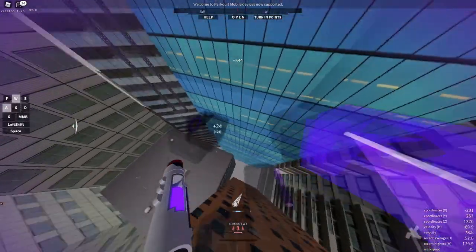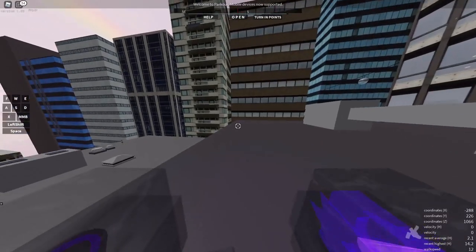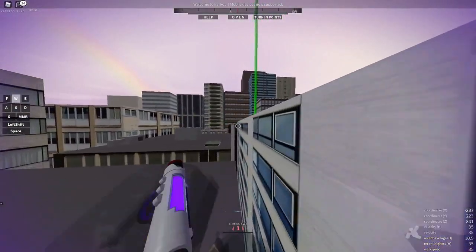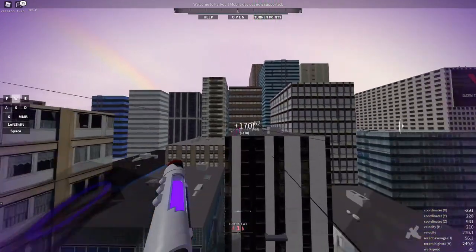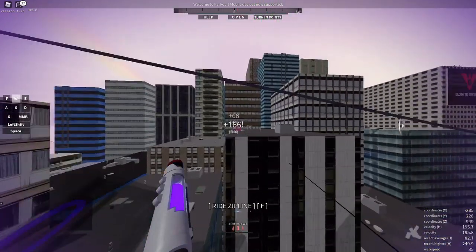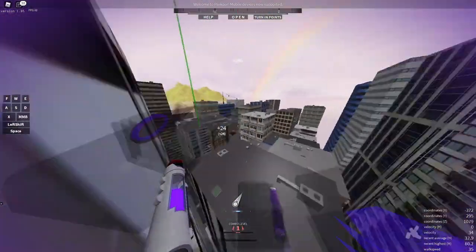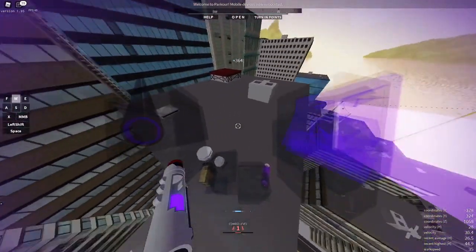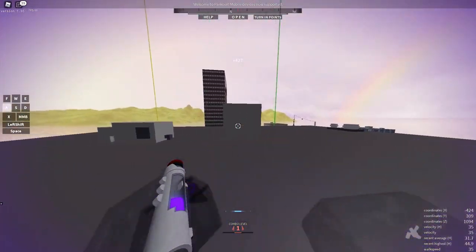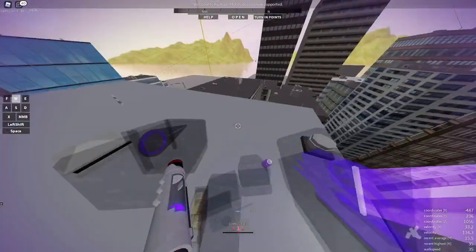I messed up my double wall dash there, but you just want to angle your double wall dash so you can get to one of those green paths afterward. It's really not that difficult, it just takes practice and precision. Right here I'm failing miserably, but that's also a cool mechanic — if you're going fast enough and you hit one of these, you can actually go really, really high, which might come in handy later.